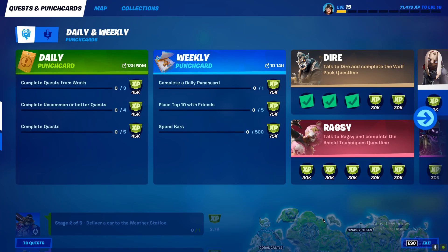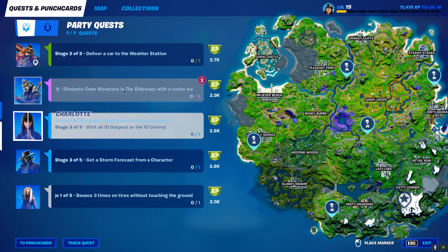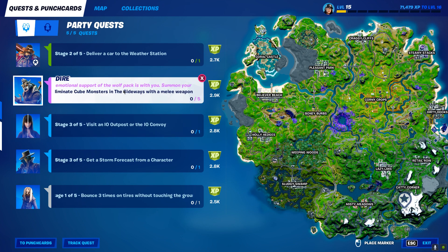Now if you don't know, uncommon quests are the green colored quests — like for example this one. As you can see, there's the green colored quests. You need to do green colored quests or rarer, so you can complete green, blue colored quests, and purple colored quests.